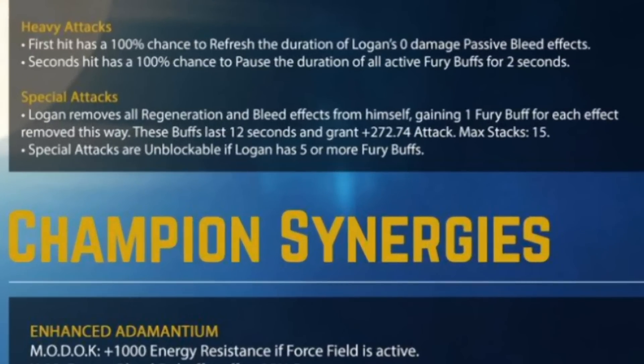It looks like it doesn't stop there with the ferocity, and this is something that's incredibly exciting. Tapping into the Wolverine of old, Logan removes all regeneration and bleed effects from himself, gaining 1 fury buff for each effect removed this way. These buffs last 12 seconds and grant plus 272.74 attack, max stacks 15. Special attacks are unblockable if Logan has 5 or more fury buffs. That is insane.